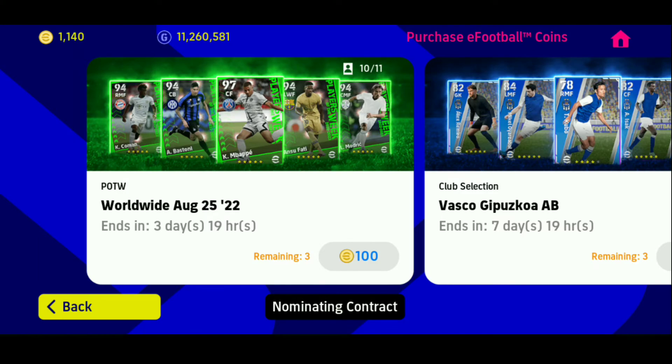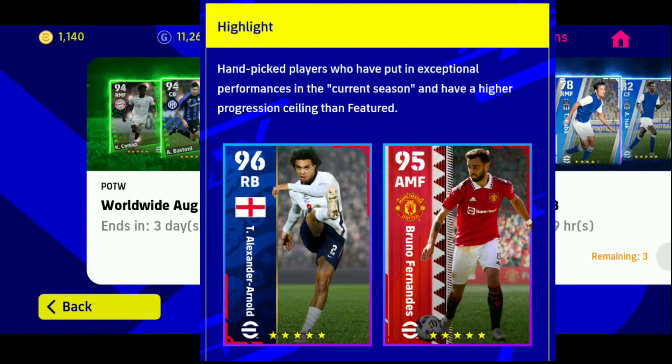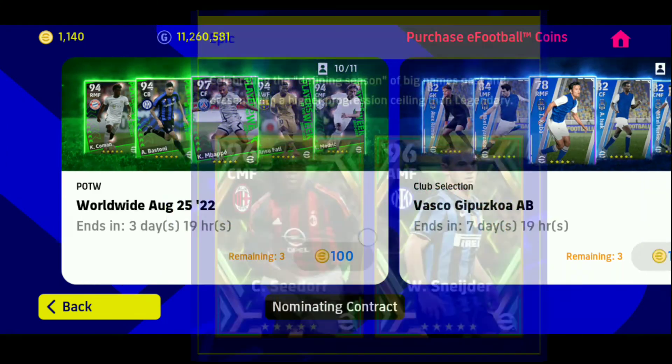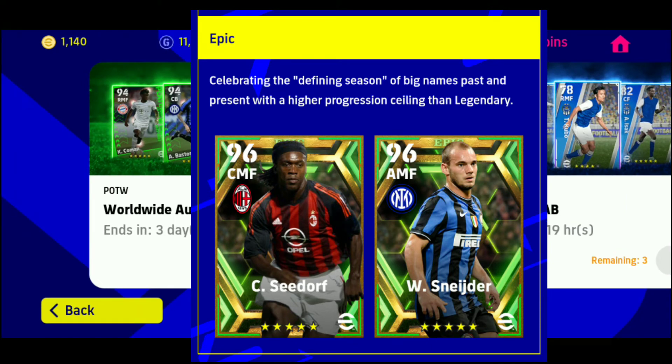The third big change is new players. Konami has announced two types of new players in eFootball 2023: a highlighted card, which is more powerful than the featured card, and an epic card, which is more powerful than the current legend cards.